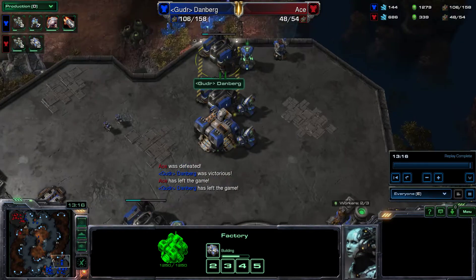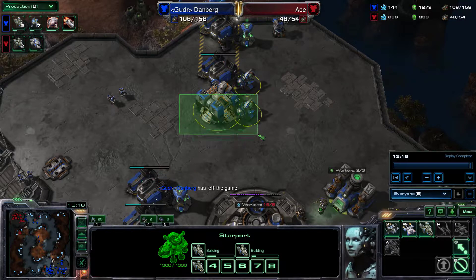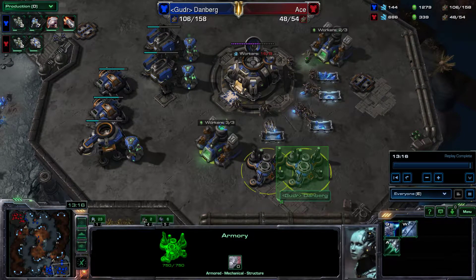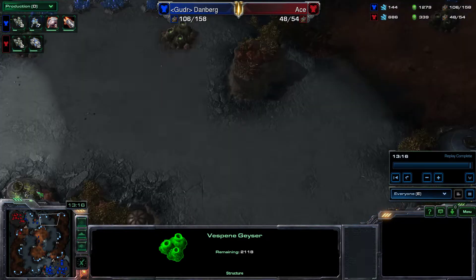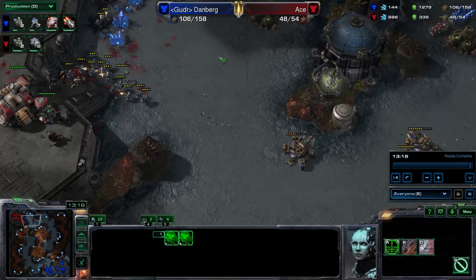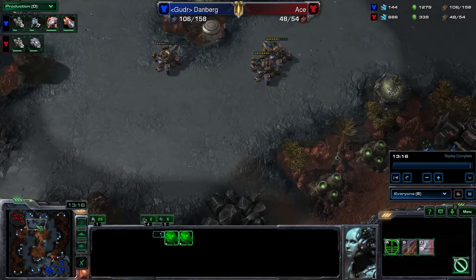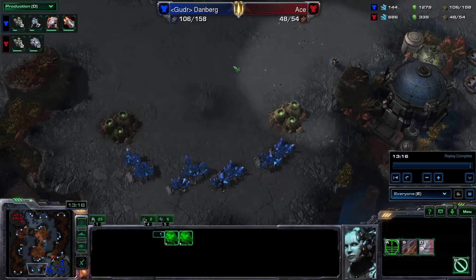To recap: six cyclones into a bio push with a one-one timing. If you do it perfectly — check the build order in the description — you'll get two tanks and two medivacs with an armory behind it so you can start two-two with a third base at seven minutes. You can move across the map, get some damage done, then come home to two-two and a third base. It's actually a very strong timing for Terran.